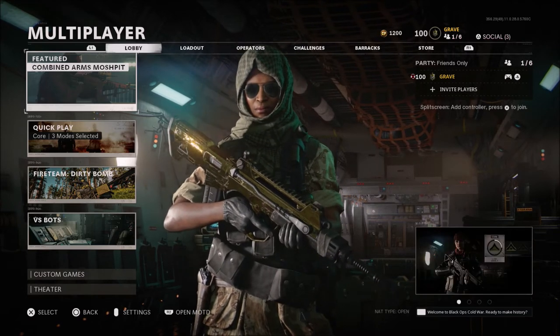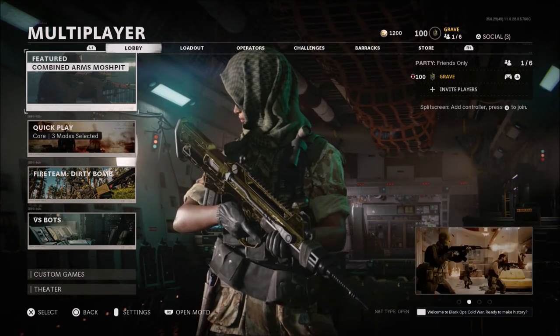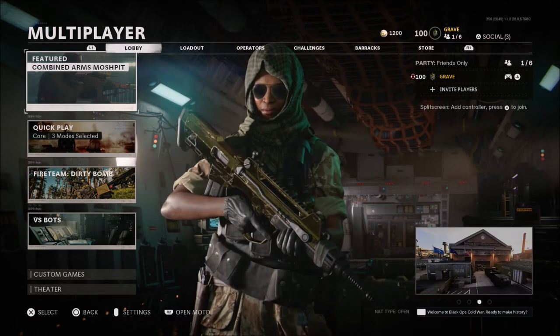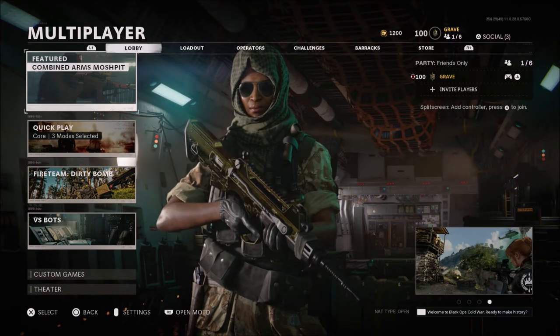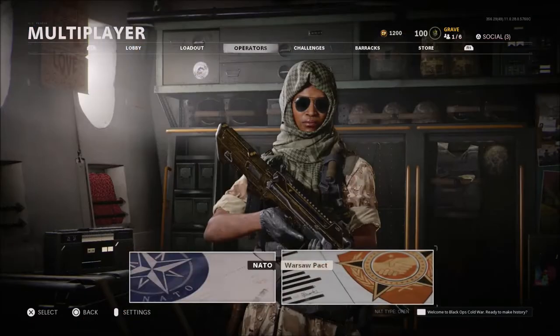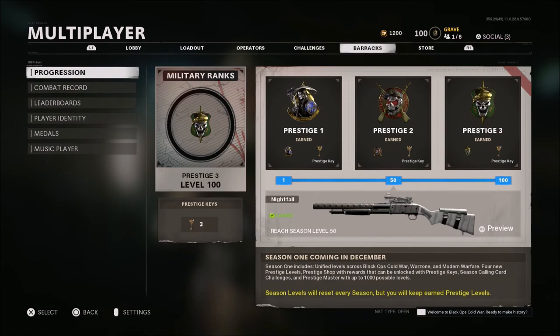Kind of like any other rank in Black Ops Cold War so far, level 100 is not really that impressive by the amount of things you get. When you hit level 100, that means you are Prestige 3. As you can see, I did hit that yesterday. You do get another Prestige key and another Prestige emblem that you can put onto your weapon as a sticker. You can also use this emblem as your emblem in game beside your calling card, but besides that, nothing really important.